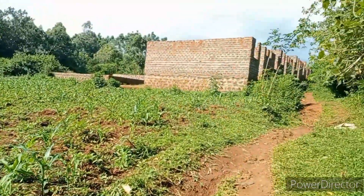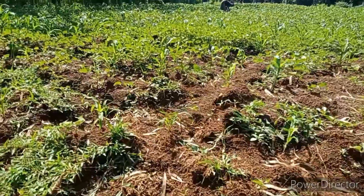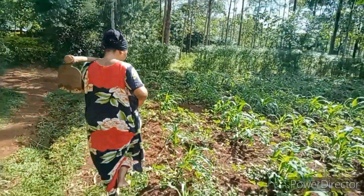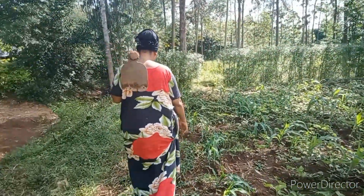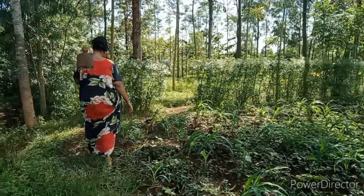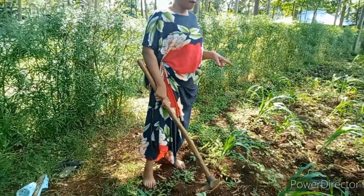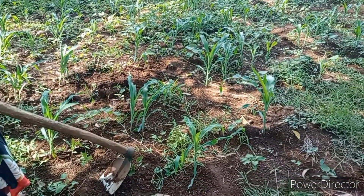It's a maize plantation. We already planted the maize and it has grown to this height — you can show them the height it has reached. As the maize grows, there are also some other plants that come in between in the chamber. To avoid competition between those plants and your main food crop, you have to conduct the process of weeding — removing the unwanted plants from the main plants. In this case the main plant is the maize.